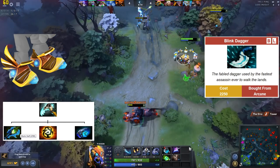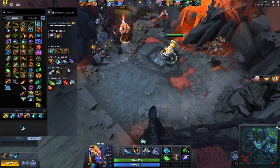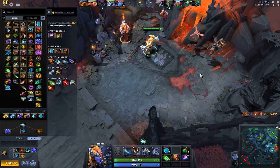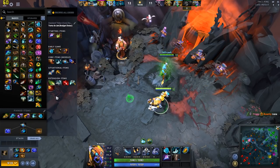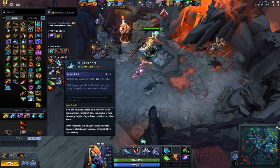If you die while saving up for any of these, you'll lose a lot of gold, therefore you would do well to use Dota's Quick Buy feature. Shift-click on your desired item in the shop and you'll add it to your Quick Buy selection. If you have enough gold, you can instantly purchase it by pressing the Quick Buy key, assigned to F5 by default. You can rebind it in the Options menu to a key easier to reach at a moment's notice. While saving up for core items, always keep a cheaper item in your Quick Buy list — if you get ambushed, mash that Quick Buy button before you die to spend your unreliable gold rather than have it go to waste.